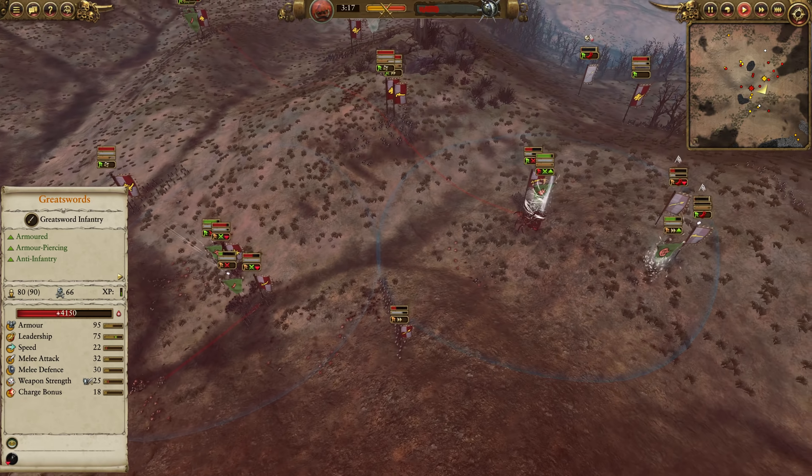Empire Knights pushing away some more of those Squig Hoppers from the forest. The big spider just holding the ground for the time being — Knights push back. They are gonna lose out to those Night Goblins, unfortunately, but the Pistoliers and the Knights were able to get those Skulkers and Night Gobbos away. There are some Spider Riders rallied back in the forest there, though, so we'll have to keep that in the background.